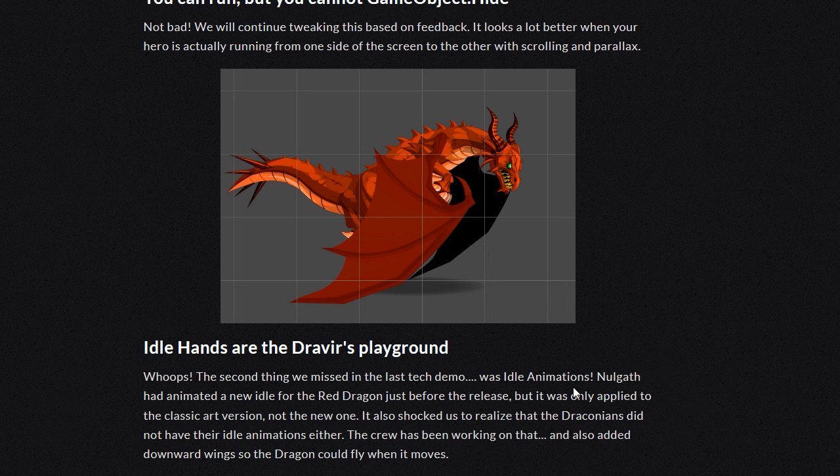The second thing they missed in the last tech demo was idle animations. Nalgath had animated a new idle for the red dragon just before the release, but it was only applied to the classic art version, not the new one. It also shocked them to realize that the draconians didn't have their idle animations either.